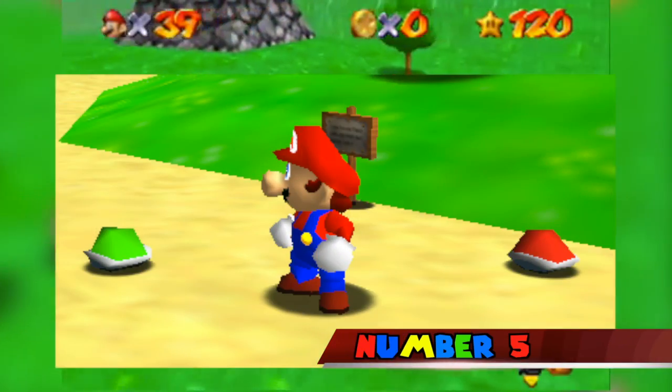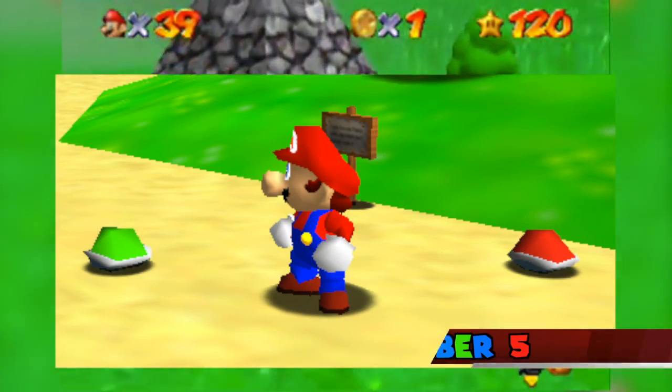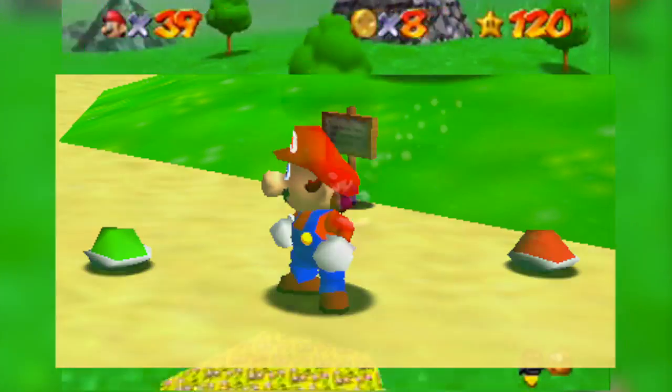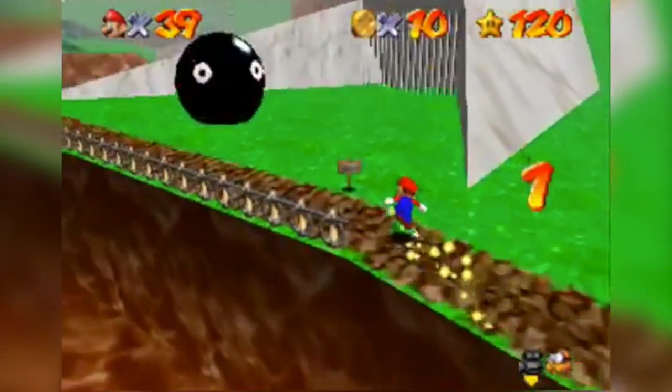Number 5. Two small Koopa Troopa shells, one green and one red, can be found in the game's data. Both of these shells are the same size as spiny shells; however, they cannot be used.